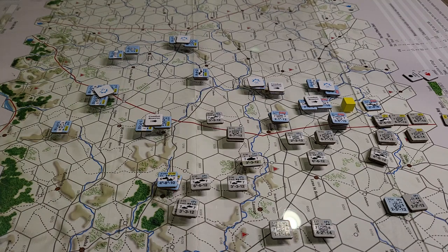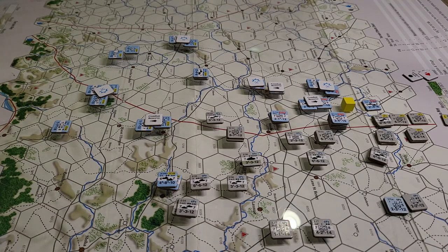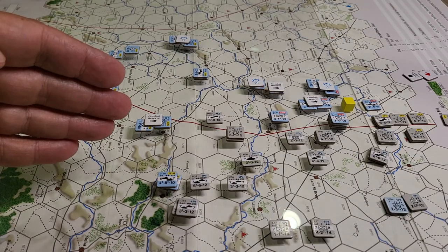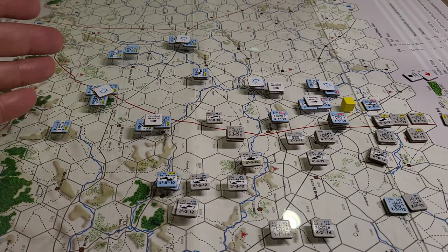Welcome back to the big board. We're looking at the new release from Decision Games — World at War or SNT magazine, number 80 or so. It's a learning exercise, not quite 'GOSS Light' as I'd characterize it. We're finishing up the second turn for the Germans and moving on to the second turn for the French.